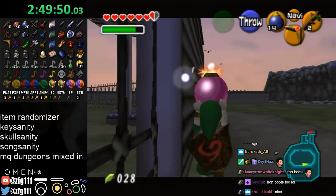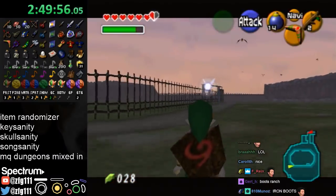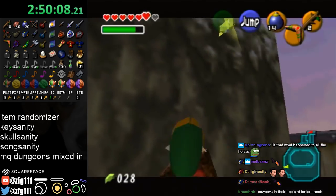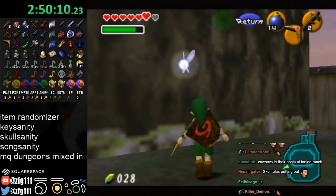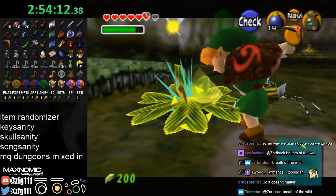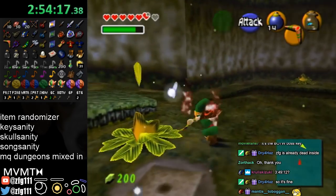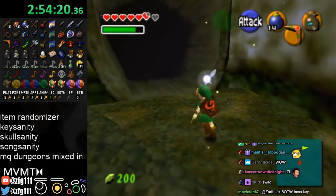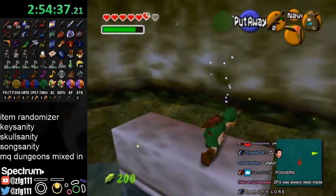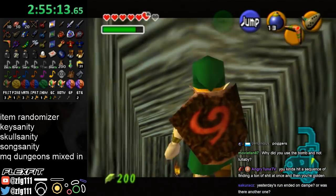Really — Iron Boots and Hover Boots both in Lon Lon? Dude, this seed went from a terrible seed to a great seed within like five minutes. I'm getting all these keys, got Hover Boots and Iron Boots, bombs, Gold Gauntlets. My summer best is 3:49, a low 3:49. Lullaby — thank you. How did this seed get so good within such a short amount of time? I guess every seed always turns out good by the end when you actually start getting the stuff you need.